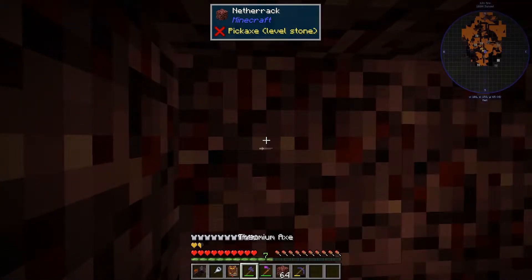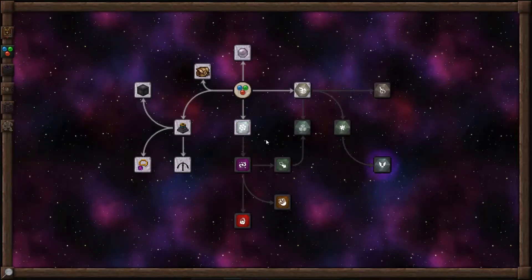Hi, this is John. Welcome back to Thaumcraft Quick for Thaumcraft Version 6. In this episode, we're going to keep looking into spellcasting.